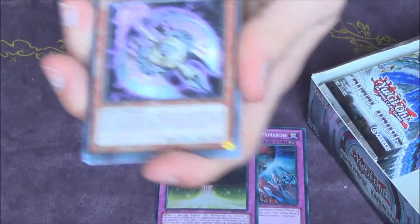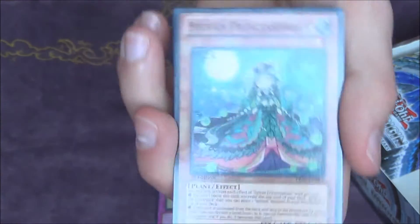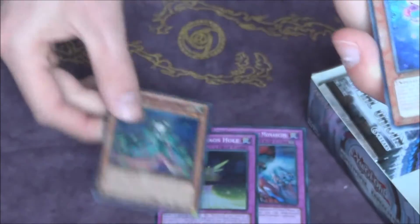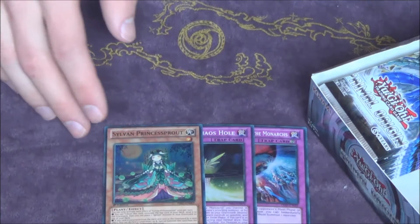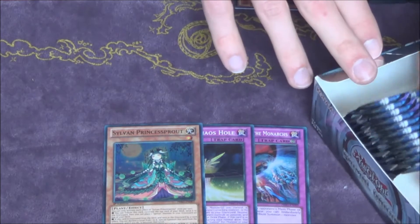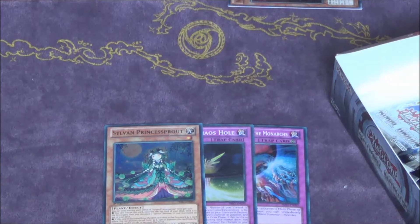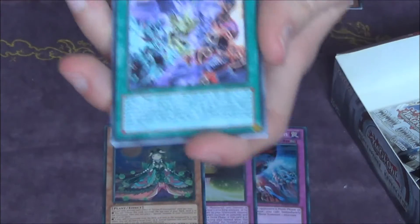Come on give us something good — Mega Phantom Beast Leon and a Sylvan Princessprout. That's actually pretty cool. We have three supers so far and this is one of the better supers. I'm probably going to use Princessprout — I don't know if you guys have seen my Sylvan deck profile, but I'm probably going to use her to replace Copy Plant in the Sylvan deck because she does kind of the same thing but she's a Sylvan so she has a bit more synergy with the deck. I might play one or two of her. Sylvan Charity would be nice also as an Ultra in this set.